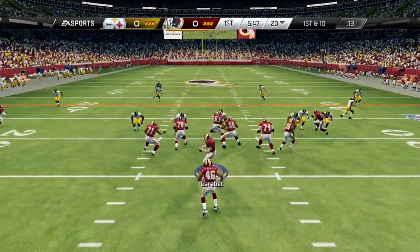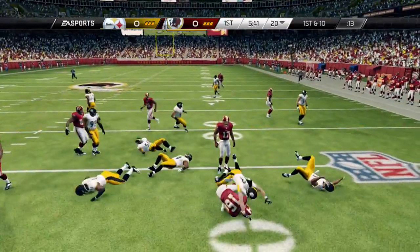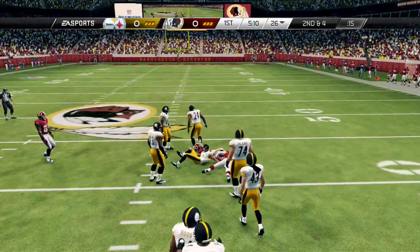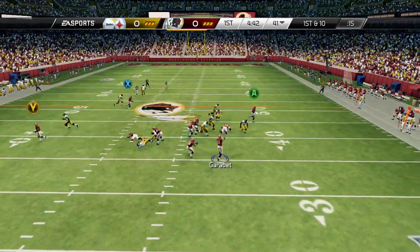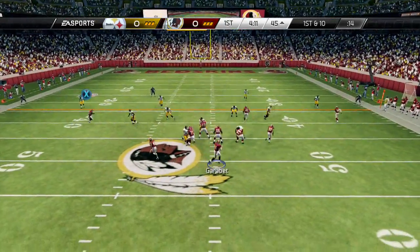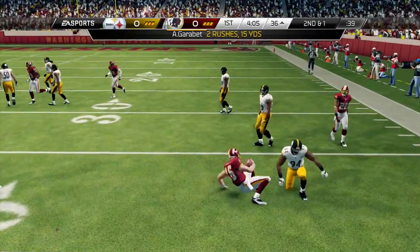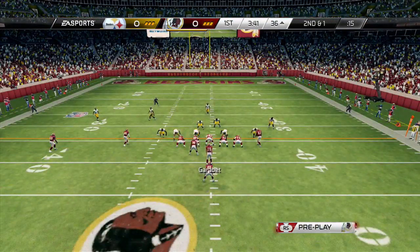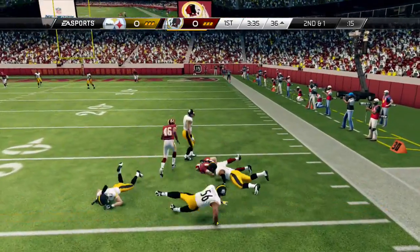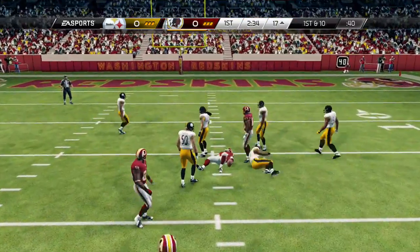We kick off yet another preseason game with one goal in mind: get another victory. We only have one possession to work with. I noticed a blitz coming and saw Santana Moss cutting in on a slant up the middle. Fred Davis, who had a big first preseason game, picks up another first down. I noticed the right side was open and scrambled for a first down. Second and one — I scramble again and pick up the first down.